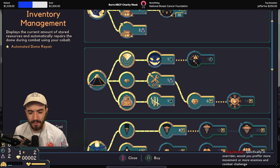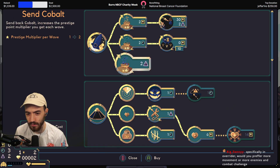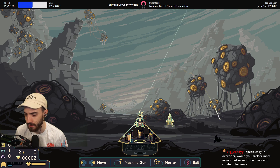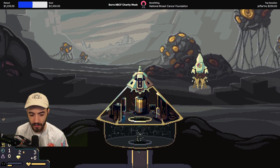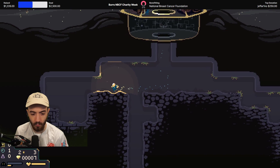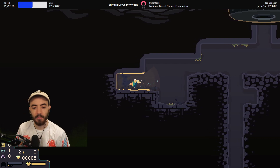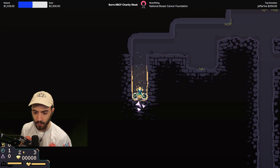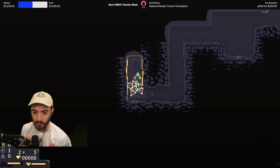More movement or more enemies and combat challenges? The movement felt fine for me. I think more enemies and combat challenges would be better, because a lot of the time I was just walking around not knowing where to go, looking for an objective. The battery challenge was more fun because it helped utilize the movement, which I think is one of the biggest selling points in the game.